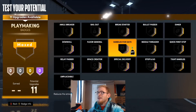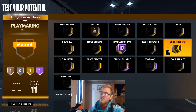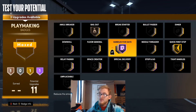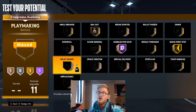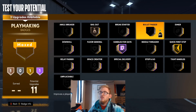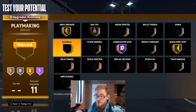For playmaking badges: Handles for Days on Hall of Fame, Bailout on bronze, Quick First Step on gold. These three badges you're going to want on every guard. After that, it comes down to what you want to do — you can go Relay Passer, Space Creator, Stop and Go, Special Delivery, Tight Handles, Unpluckable, Ankle Breaker, Floor General, or Needle Threader. I'm going to go with Ankle Breaker on gold — I just want to be able to break some people's ankles.